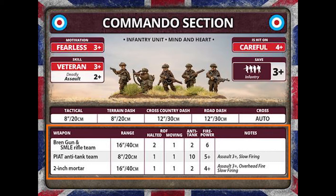Moving down to weapons: we have the Bren gun or rifle MG teams with a range of 16, halted rate of fire 2, moving 1. Standard PIAT at range 8, anti-tank 10, firepower 5+. The 2-inch mortar is halted 1, moving 1, firepower 4+ — not a bad weapon. When it comes to points, a full commando section at full strength of 7 stands is 10 points. That's very cost effective — fearless veteran troops with deadly in assaults. Commandos are definitely a unit you want to look out for.